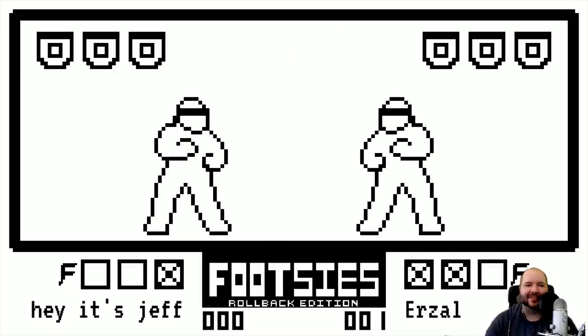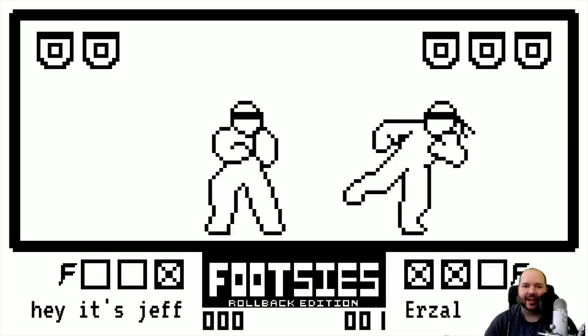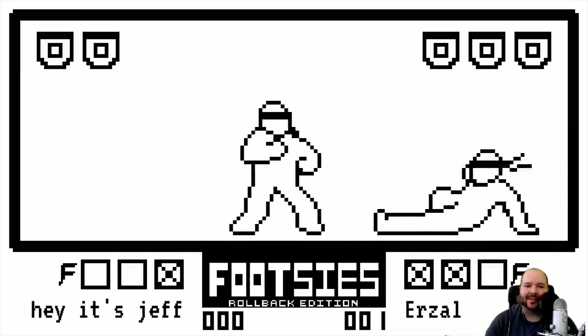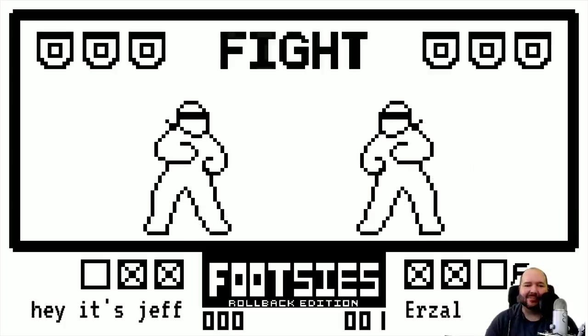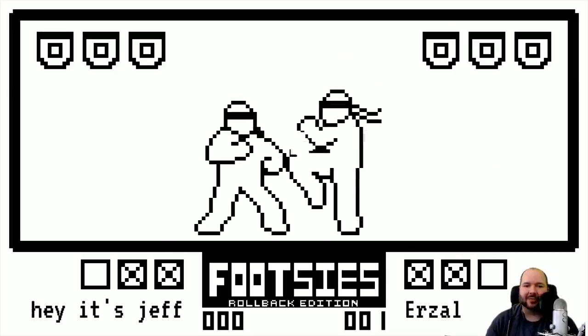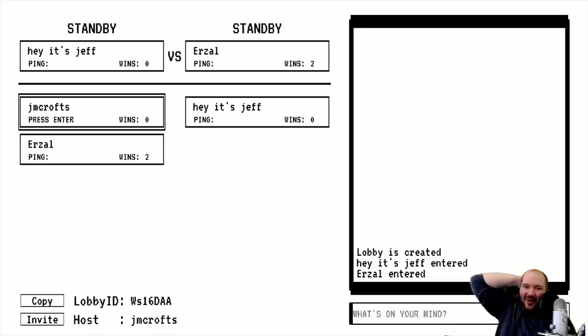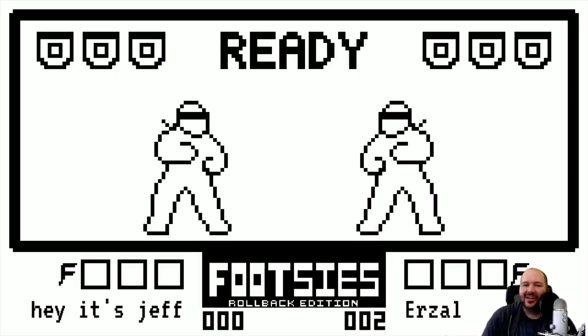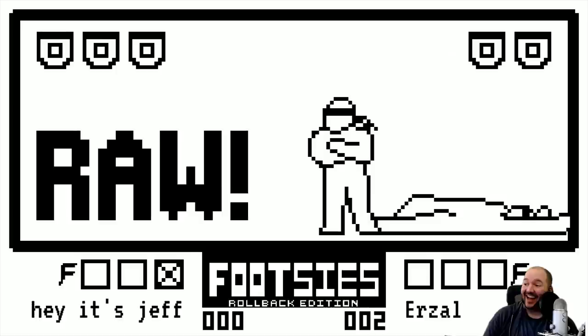There's the big whiff — no punish though. The raw donkey kick — the threat of it is deciding so many games. That seems like the first-order strategy here. It gets blocked — is he gonna punish? It's really hard to punish that move sometimes. The best punish is a raw DP. Dash up demon — our first of the tournament! It is possible to hide a demon behind a dash but it's difficult, and Jeff pulls it off no problem. Another dash-up demon — no way!